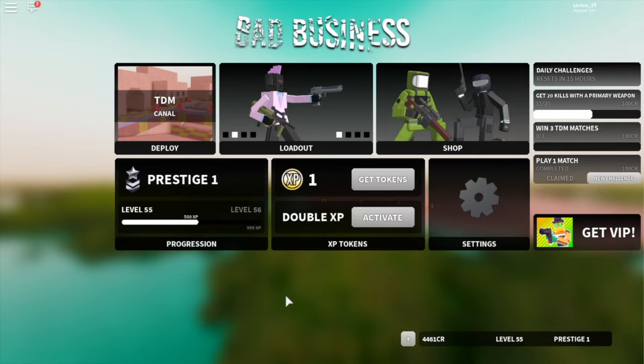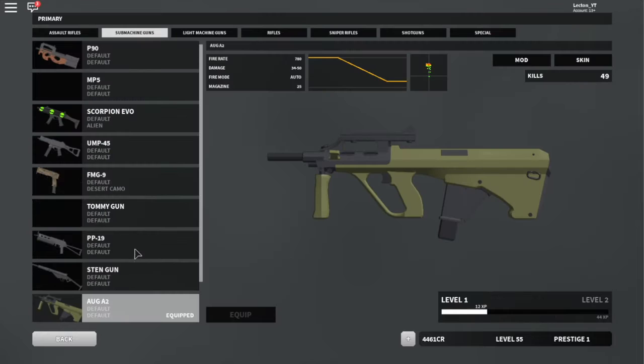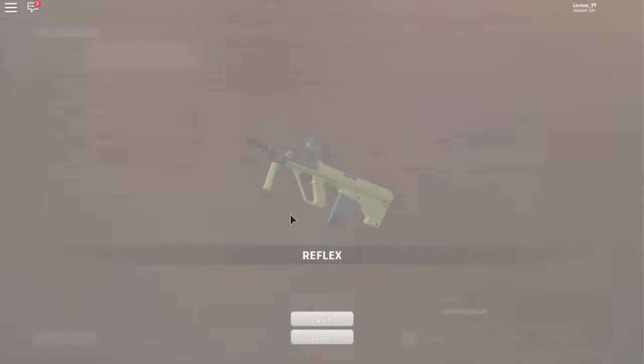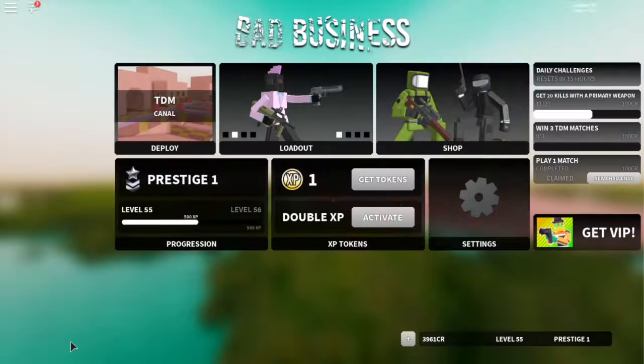What's going on guys, it's Lecton Gaming here coming back at you with another banger video on the channel. Today I'm going to be playing some more Bad Business and we'll be talking about this new update. First of all, we got the new AUG A2, which was kind of obvious because it says it in the title of the game. I'm gonna quickly just buy a reflex sight — there we go.